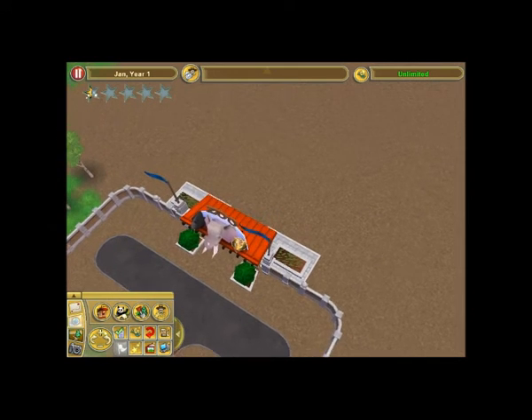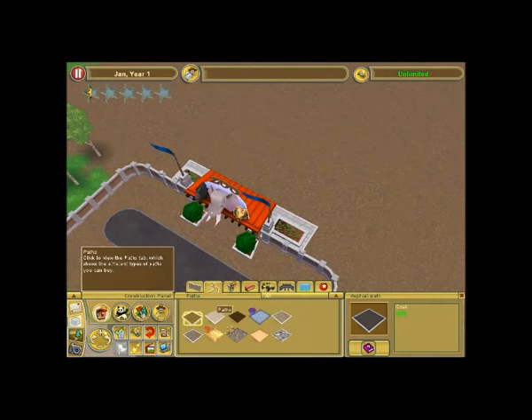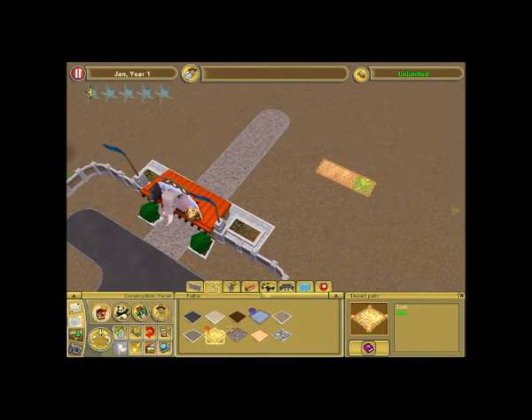We don't even have a pathway to the entrance. Okay, let's just walk over — just walk on the dirt. Which one is the prettiest path? Not the complete or brick path — I like the stone path. Let's do a stone path. Is there a yellow brick road? In the first game there was a yellow brick road. This desert path is close enough.